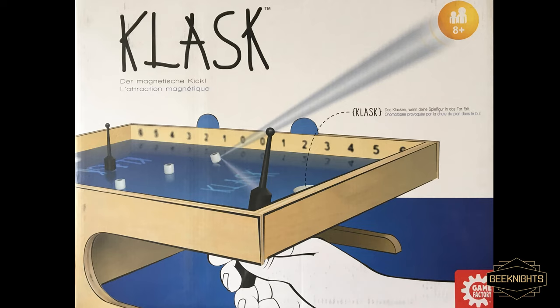So the game of CLASK — what is up with this game? You have this little table and you put your hand underneath the table. In your hand you hold a magnet on a stick — a strong magnet. It's not neodymium but it's pretty strong; it's strong enough to go through wood. On top of the table you have this black pawn with a really tall hat, and you attach your magnet to that and move it around.